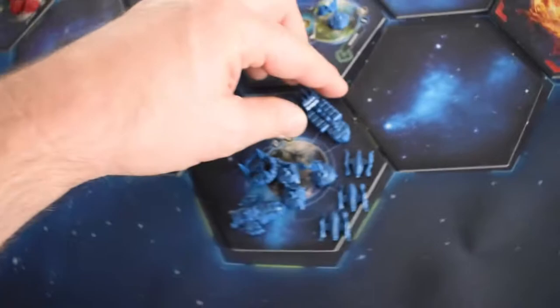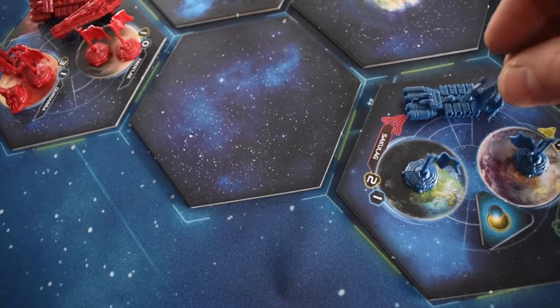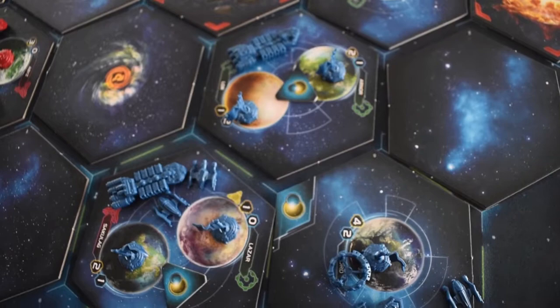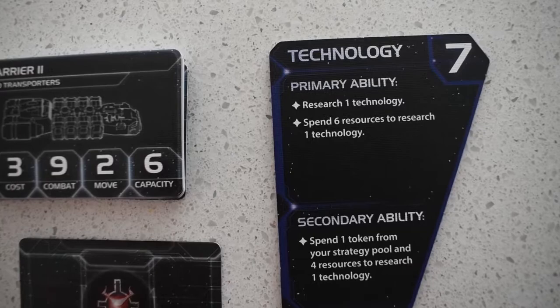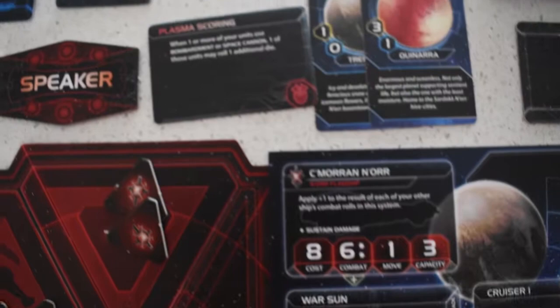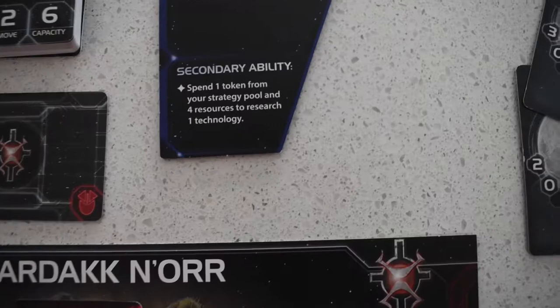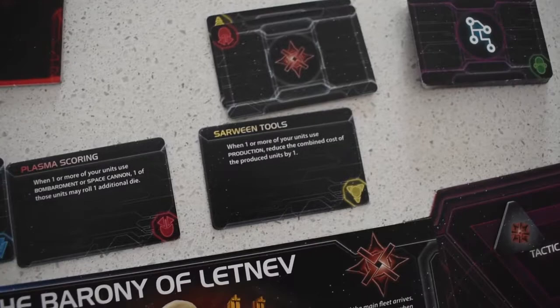The humans take one. Then the technology strategy card is played — researching one technology. Not having enough resources for a second one, they chose plasma scoring as the technology. Everyone else gets the option of spending a token from the strategy pool and spending four resources to research one technology. Sardak Norr will do it.